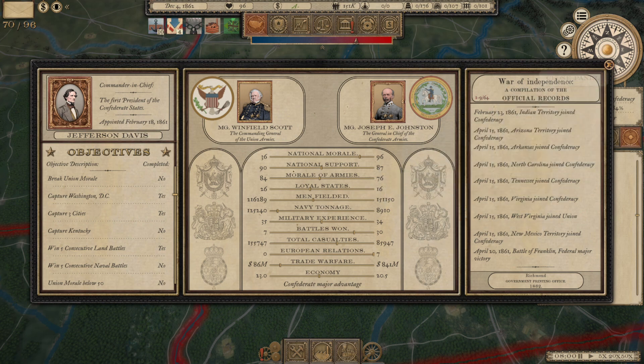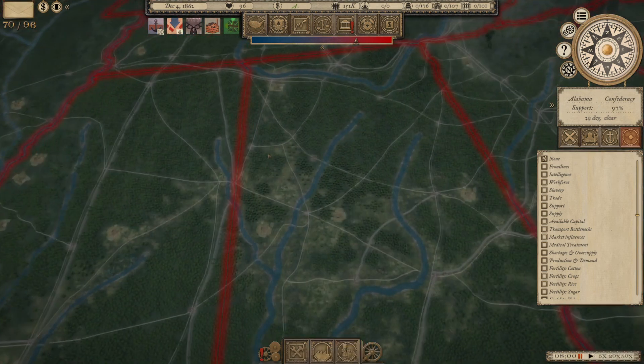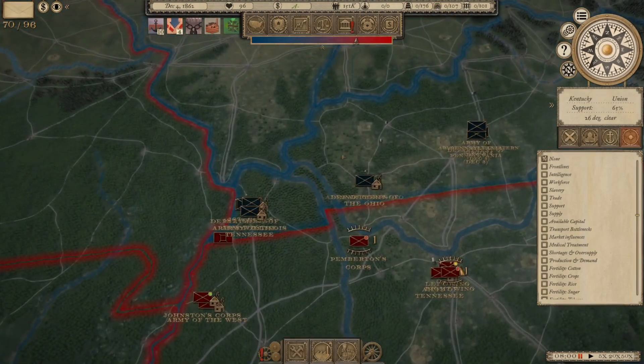Our credit rating is an A-, which is pretty good for this period of the war. We actually have some states with 15,000-plus recruits available. We've pretty much drained Virginia and Tennessee, but Alabama and Georgia both have 10,000-plus. We've largely recruited as local to the combat as possible, which means the Deep South economy is in pretty good shape.